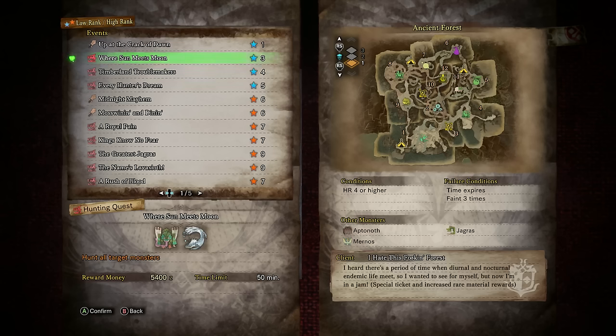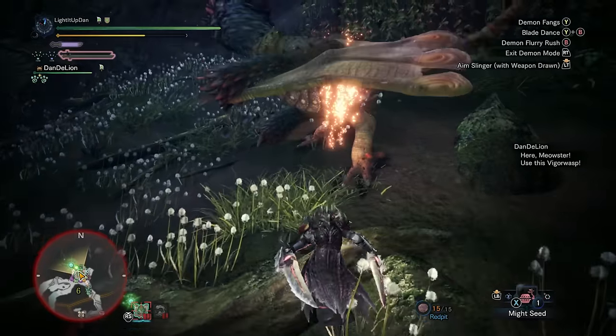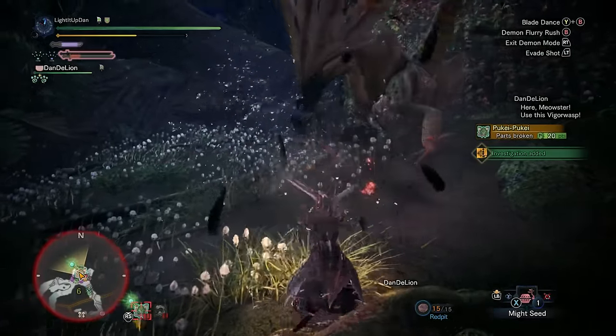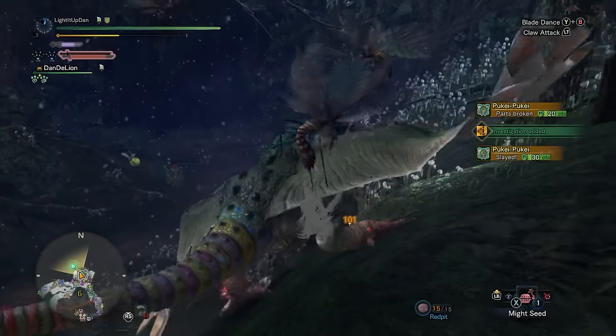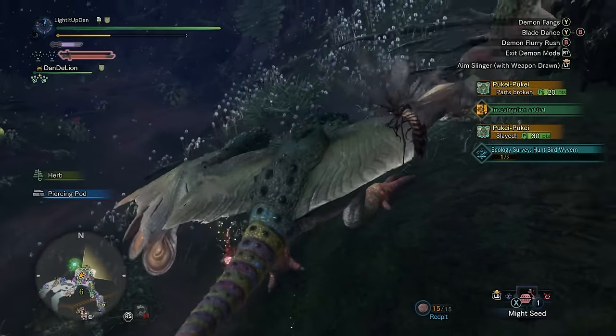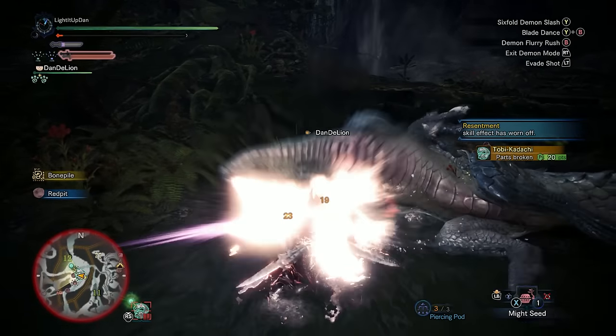Next up we've got the low rank 3-star HR4 quest Where Sun Meets the Moon, pitting you against a Pukei-Pukei and Tobi-Kadachi in the Ancient Forest. As with most monsters, they're very vulnerable to damage on the head — focus your attacks there. Watch out for the poison and paralysis from these two monsters; cleanser boosters and nullberries are going to be your friends. Severing their tails lowers their combat capabilities, which might be quite useful.